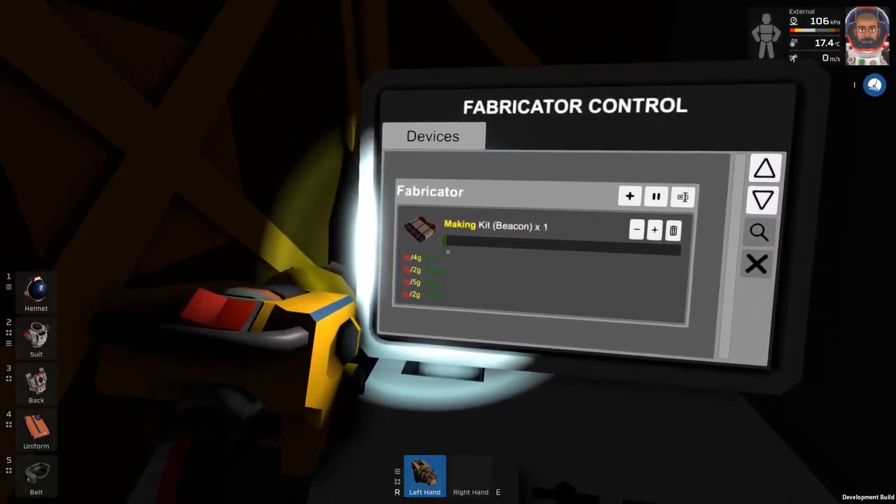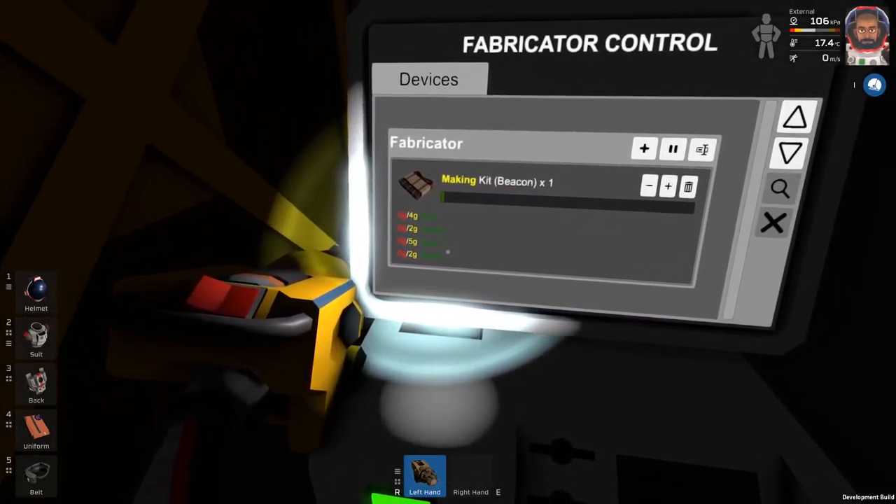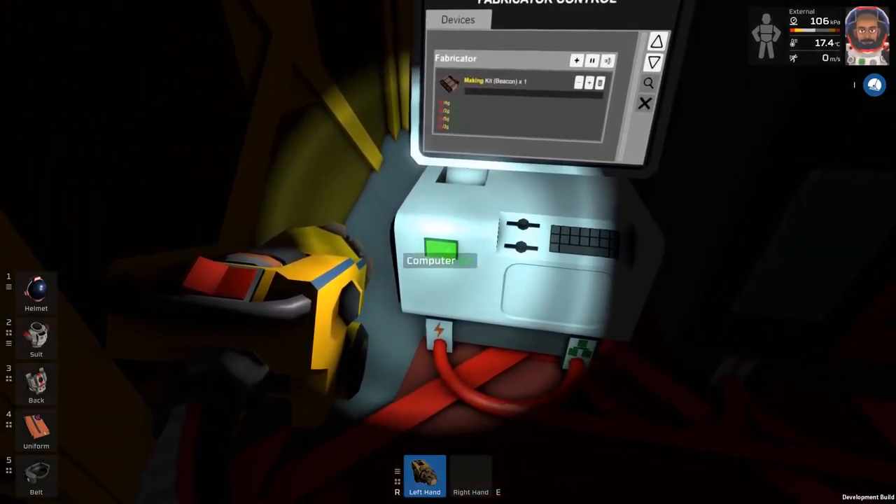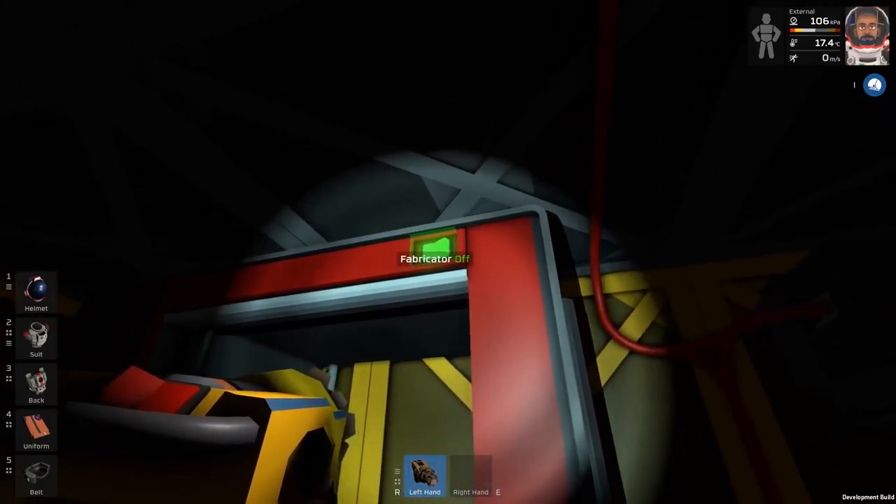So what do we need? We need four gold, two copper, five steel, and two solder. We've never made solder before, which is going to be a bit of a pain in the arse, because it does require using the actual furnace.